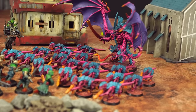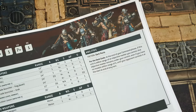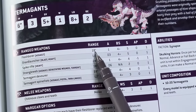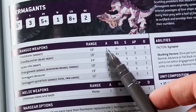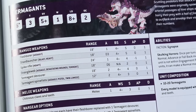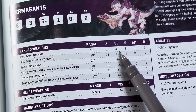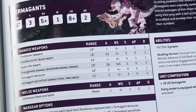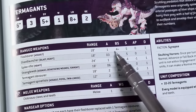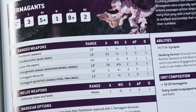The data sheets also contain stats for weapons and special rules specific to those units. Let's look at the Termagants' flesh borers. They have a range of 18 inches, one attack each — so if 20 Termagants shoot, you roll 20 dice. BS stands for ballistic skill — the number you need to roll to hit your target. A ballistic skill of 4+ means each dice roll of 4, 5, or 6 will hit. S is the strength of the weapon, which compared with the target's toughness determines what you need to roll to wound.